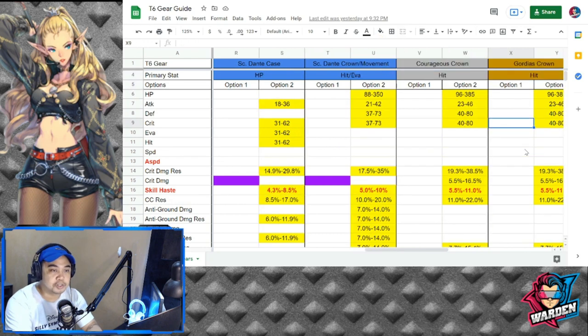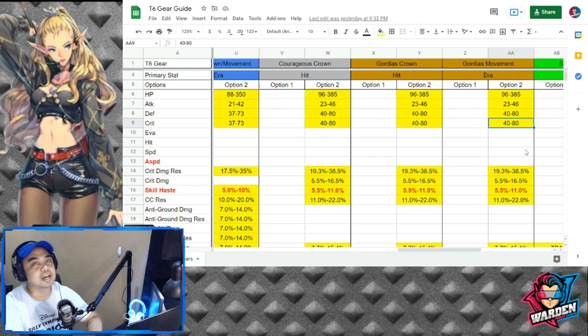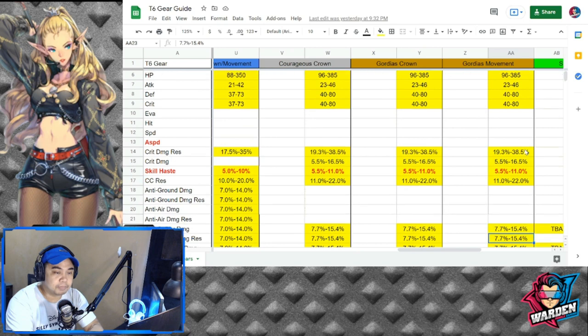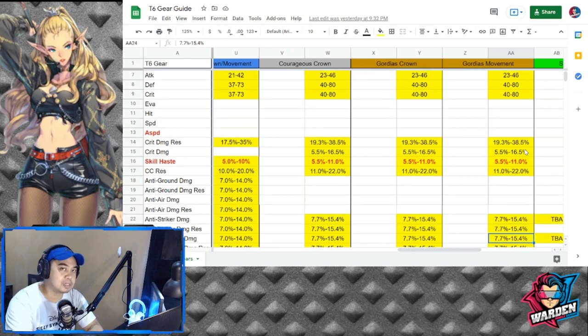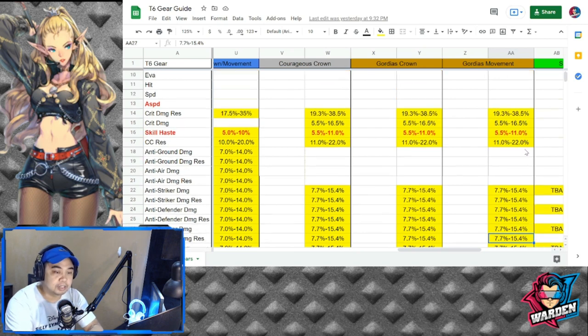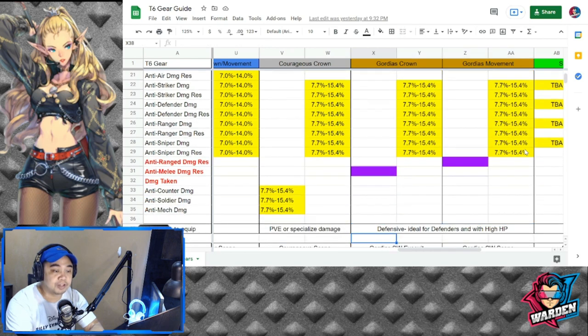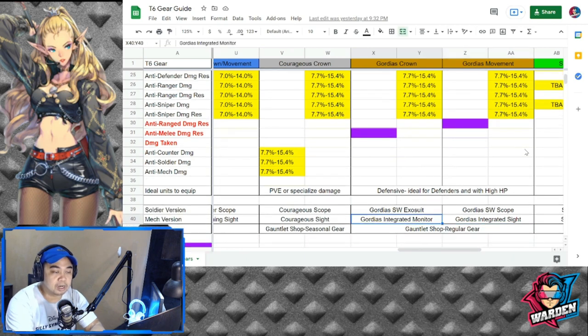Gorgeous is actually a defensive tier 6 gear. It gives a maximum skill haste of 11%, on par with Maze and Hummingbird in terms of stat. Its permanent stats are anti-range damage resistance and anti-melee damage resistance, which is why this set is favored by defenders and high-HP units.